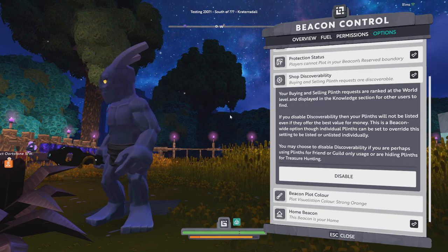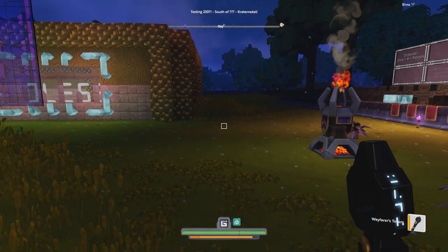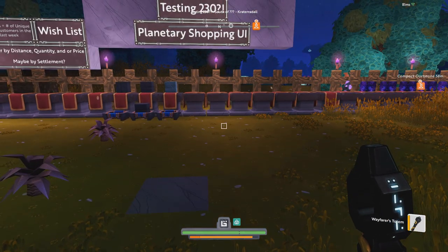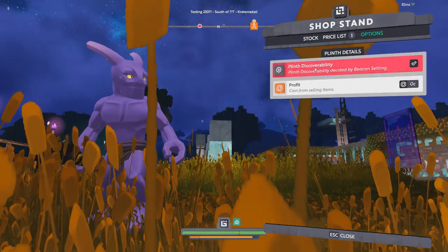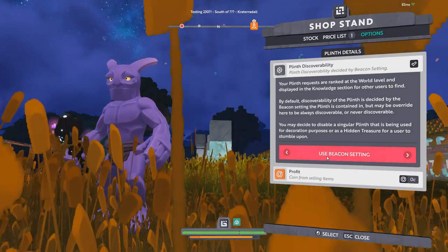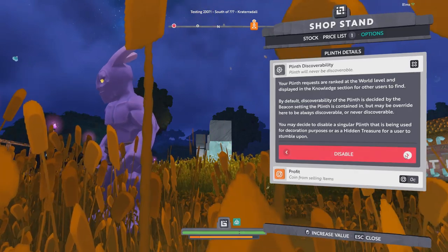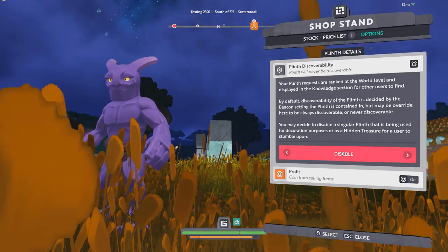But what if you have a maze and want certain shop stands to be undiscoverable? If someone could see a beacon has a gold or rift hammer listed for free and just set a waypoint, that's kind of like cheating. So you can go to any shop stand, hit options, and there's now a plinth discoverability setting. By default it uses beacon settings, but you can turn it on for select stands even if the beacon has it off, or disable it for just that one stand.